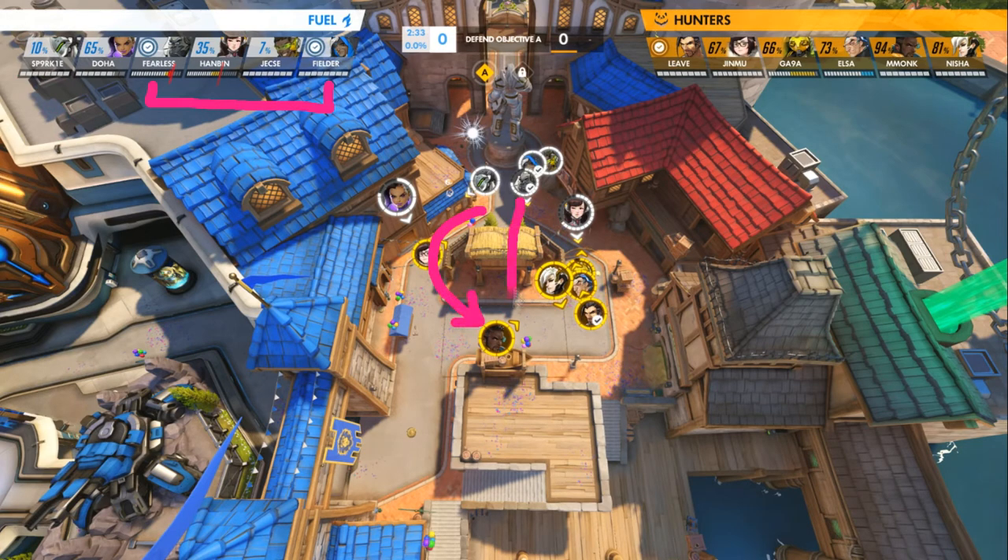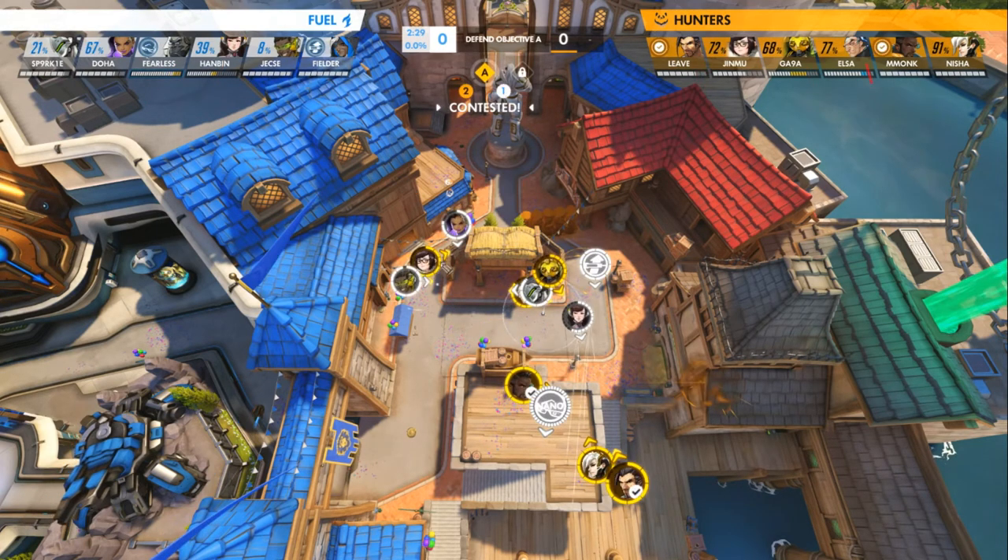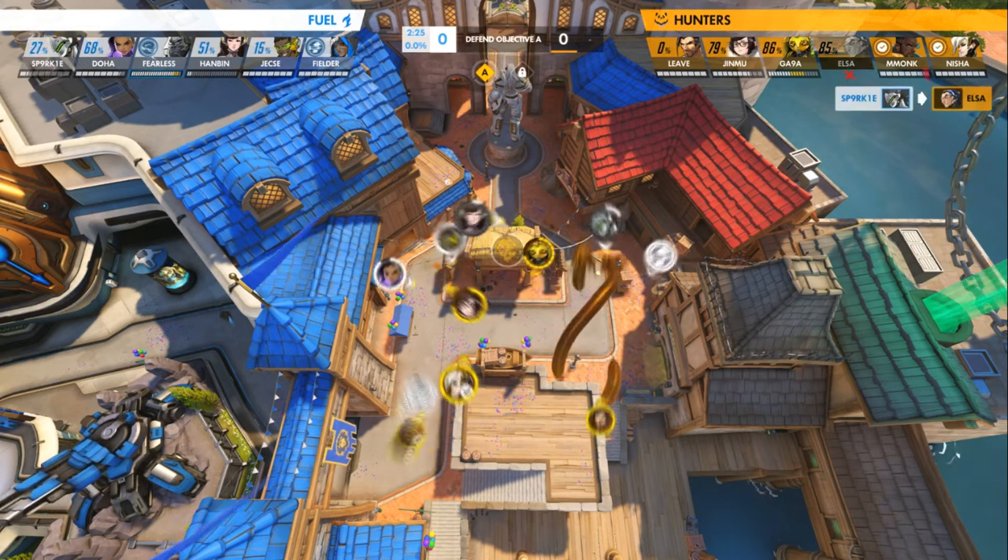Heading into their second push, the Dallas Fuel swap to Genji and Lucio. Here, they're aiming to take a quick all-in under the cover of a Nano Winston engage. However, their target priority is split, which gives Leaf time to find his way back into the fight. Without a barrier to protect them, the Fuel's core quickly falls to the mercy-boosted Hanzo.